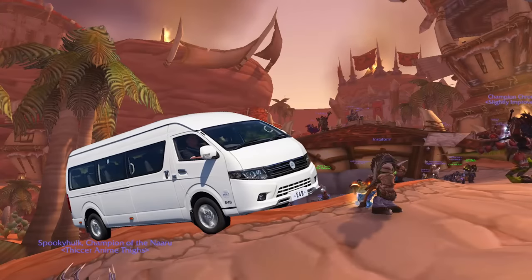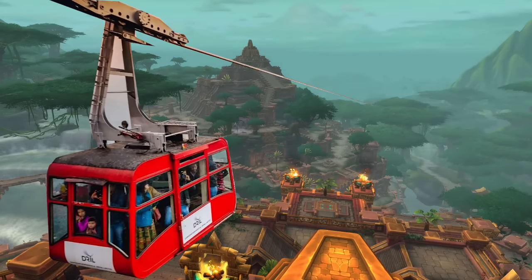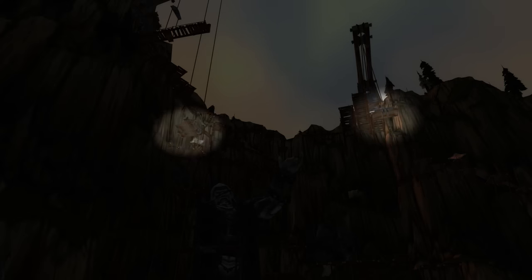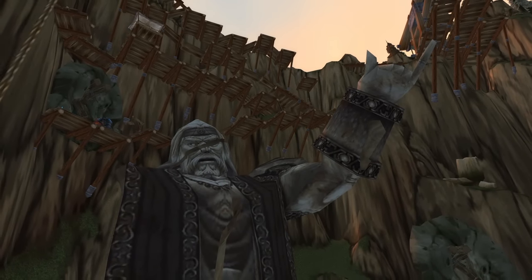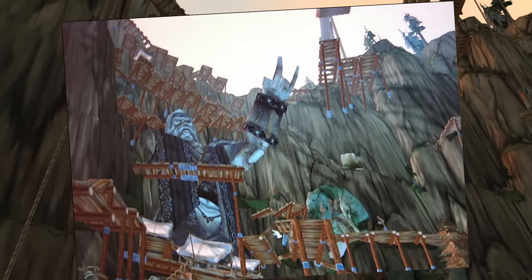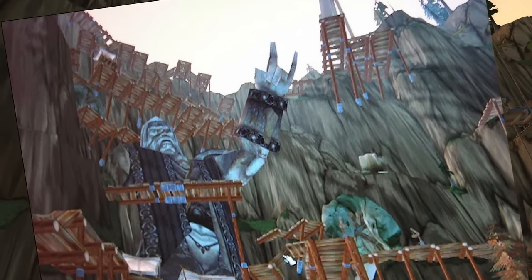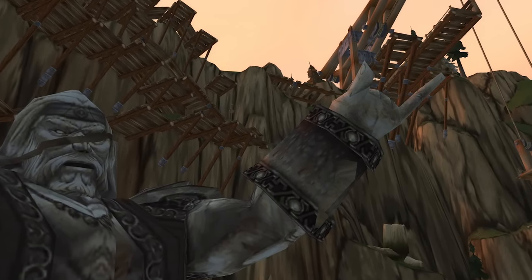I'm talking commuter buses in Orgrimmar, cable cars in Stormwind, gondolas in Zuldazar. I almost forgot about these two other elevators in Balgoon's Dig Site. This location is interesting because this giant titan statue was changed after the beta for Wrath of the Lich King. Originally, this titan-forged giant was doing the devil horns with his fingers, but after the official live release of the game, it was changed to a shaka sign for unknown reasons.